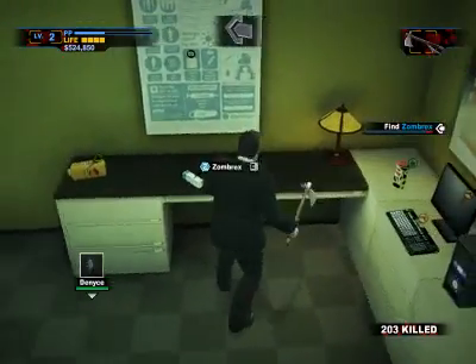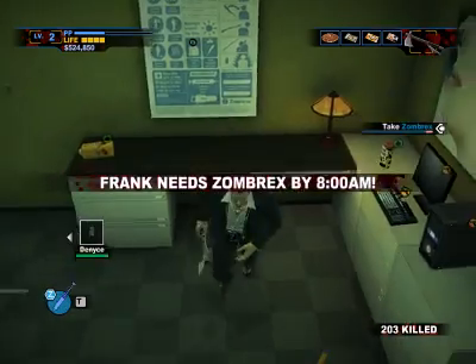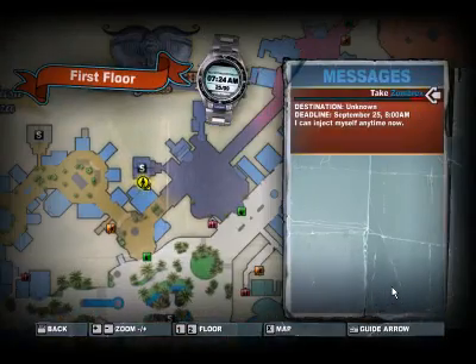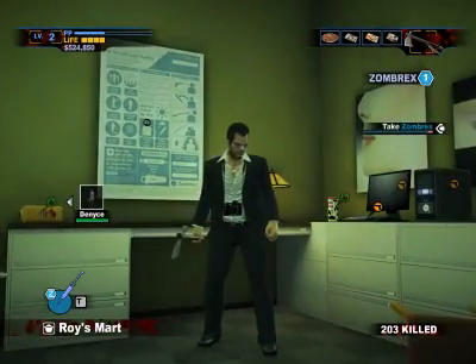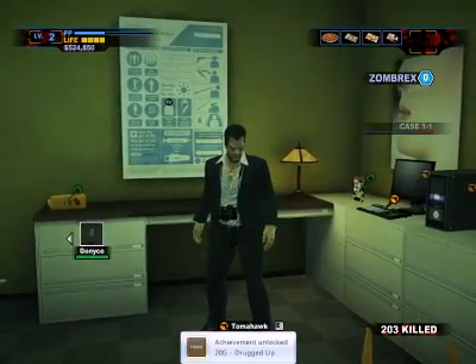Pharmacy key — here's my Zombrex. Important to note: only Frank can pick up Zombrex. Chuck in co-op cannot; he can only indicate to Frank where it is. I need Zombrex by eight, which means I could take it right now. If you're playing co-op, when you consume Zombrex have Chuck take a picture of you consuming it — it gives a lot of PP to Chuck.